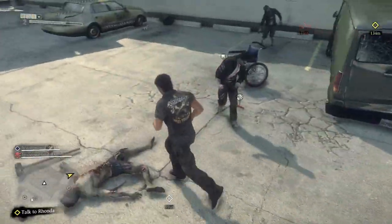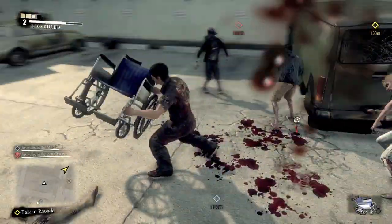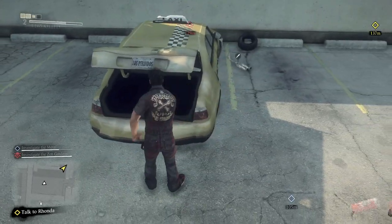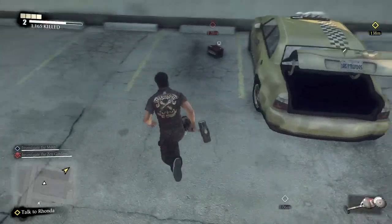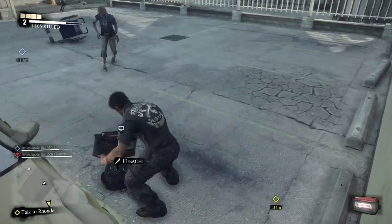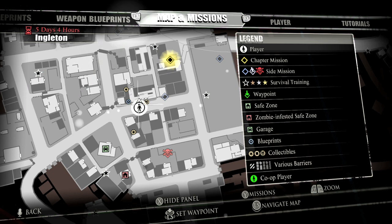Head down this alleyway where the truck was and you should get to this parking lot. There will be a wheelchair here as well as dynamite if you missed it, and a battery to the right. Also, you can find weapons by opening the trunk of cars, but most of the time it's kind of a pain to go out of the way.